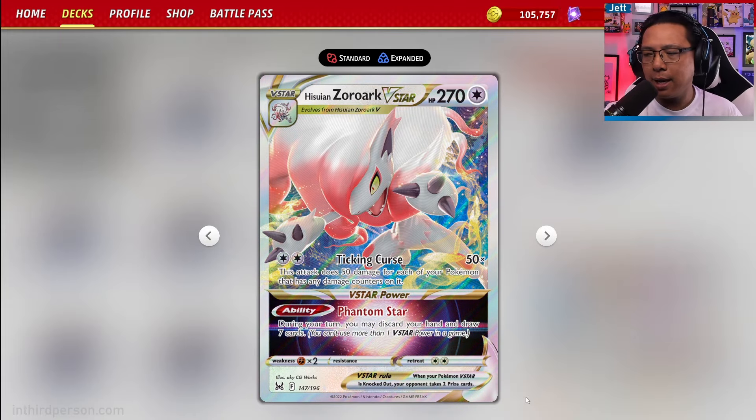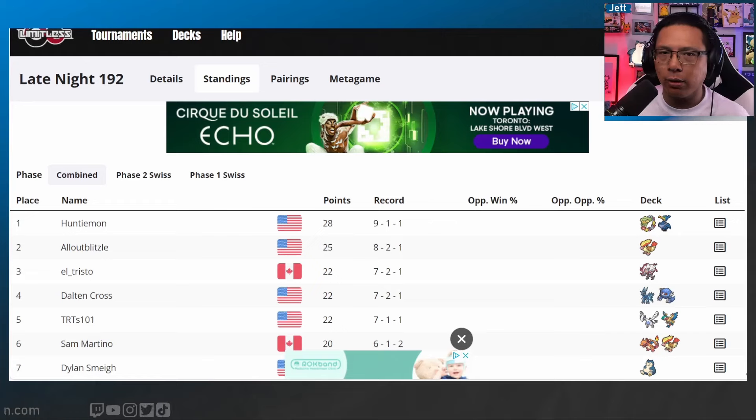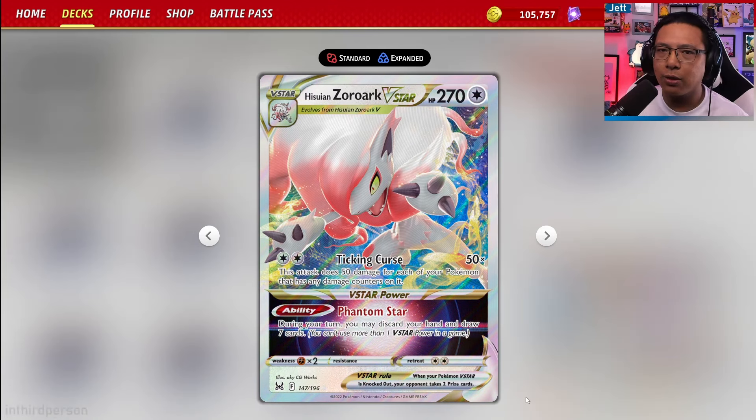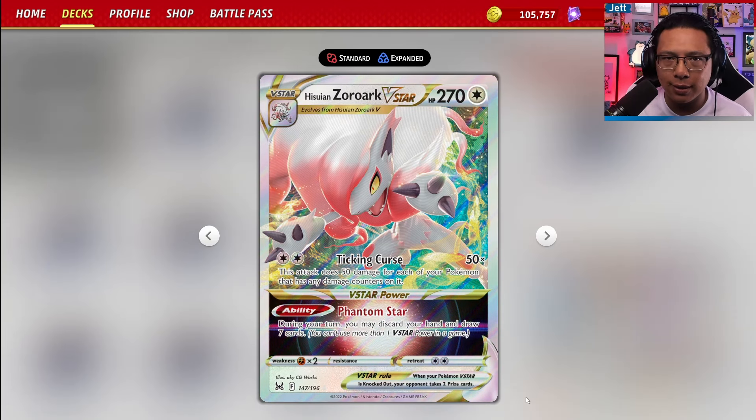However, recently at a Late Night event — the largest online tournament series for the Pokemon trading card game — it got third place. Shoutouts to El Tristo for the amazing performance with Zorark V-Star. Was this a one-time thing? Was it a sign of things to come? Maybe Zorark could work its way back into the meta, or at the very least, it's potentially a way to upgrade this free deck and compete with other meta decks. I'm Jeff from InThirdPerson.com — make sure to like the video, subscribe to the channel, and let's talk about El Tristo's Zorark V-Star deck.